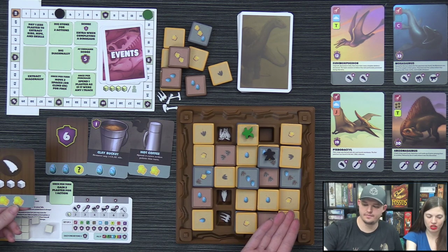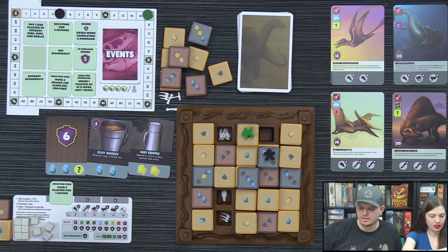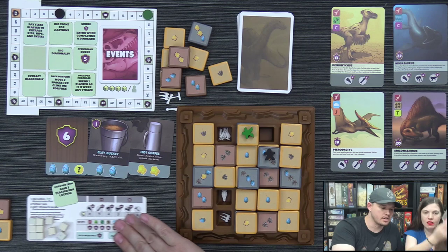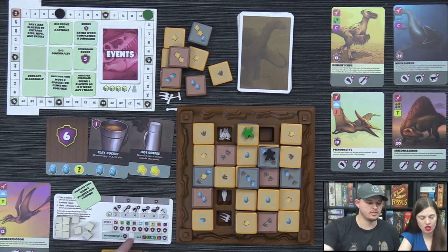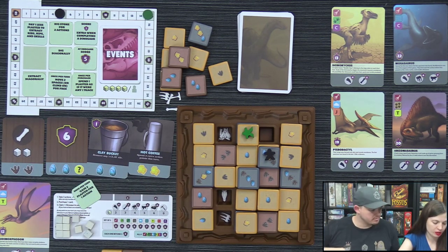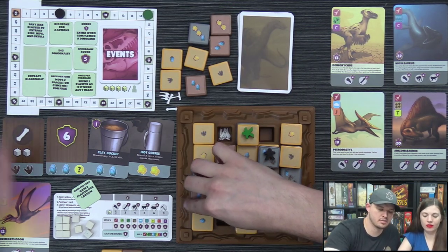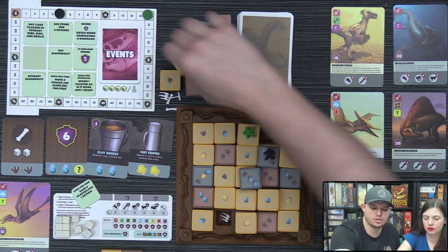Lizzie scores points from a card that gives additional plaster, triggering the next event — Sandstorm. Starting to the right of the active player in reverse order, each player places one sand tile back on the dig site until four have been placed, or until sand runs out. Lizzie strategically covers up a high-value spot worth 12 points.